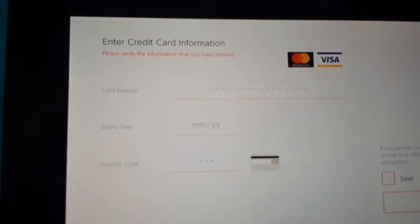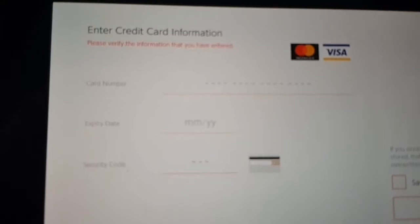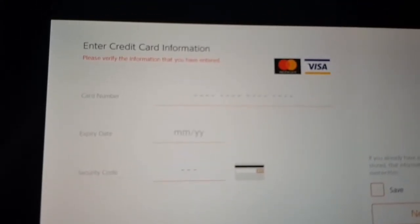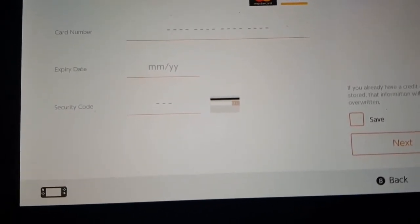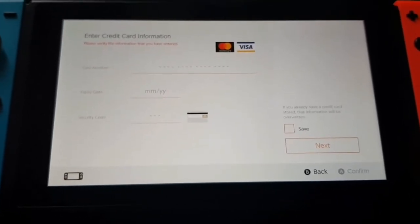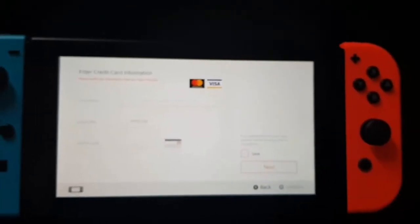I'll show you — it says 'Please verify the information that you have entered.' But it misses one thing: the CVV, or like the zip code. How do I get it? How do I get the zip code? I need help.